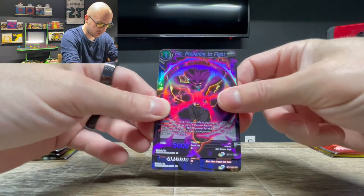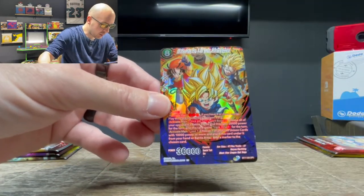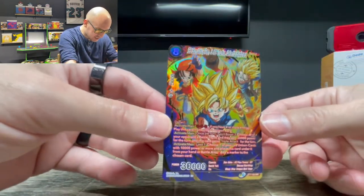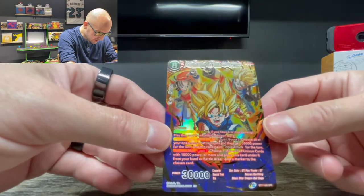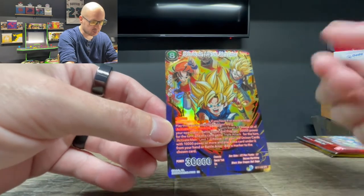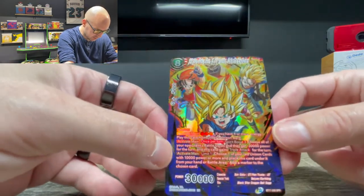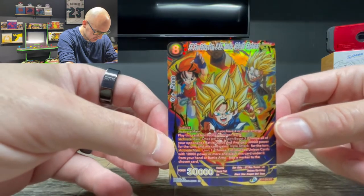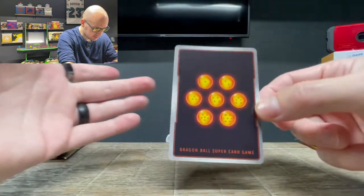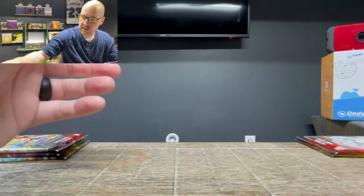Finn Preparing to Fight Common Foil and a Special Rare Son Goku, Pan, and SS Trunks Galactic Explorers. That is a sick looking card — looks like it should be a secret rare just by looking at it. The way this is set up, man. I like it. I like that a lot.